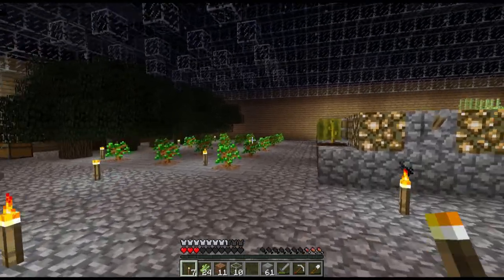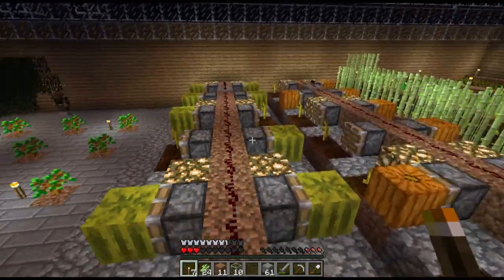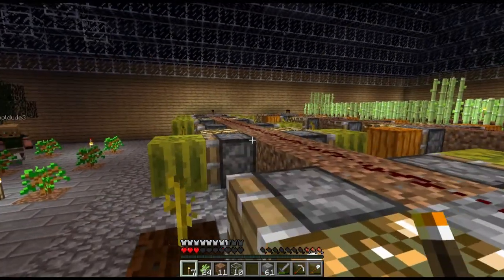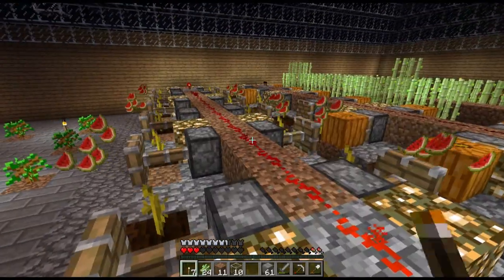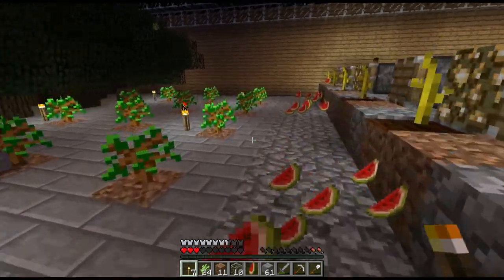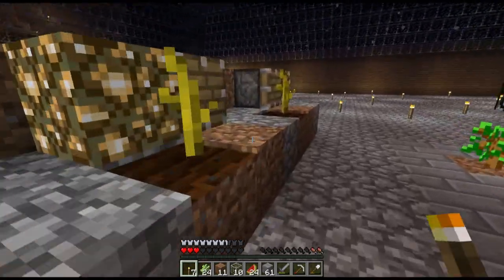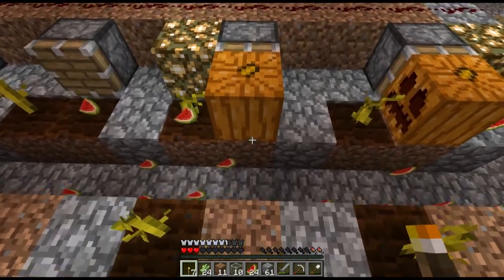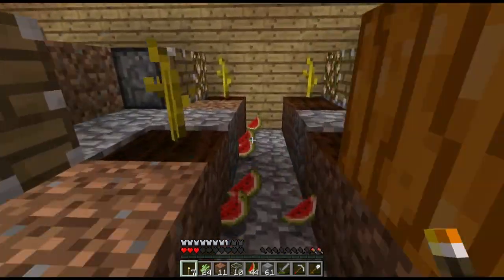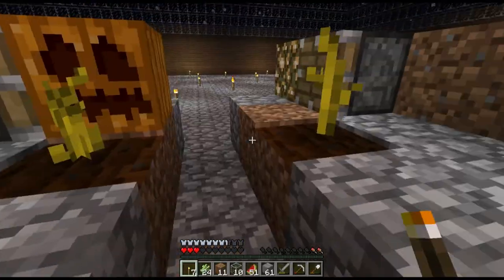So we finally have our tree farm up and running. Hopefully it'll prove useful to us. And our pumpkins and stuff are growing pretty quick — should we harvest them? What are we gonna do about the torches? We gonna let those ones grow themselves? Will they grow themselves? I don't know. I guess we'll have to wait and find out. If they don't grow, we'll have to change it up. Probably glowstone or something — we got lots of that, like 40-something pieces left.